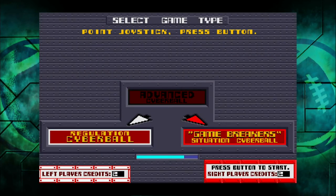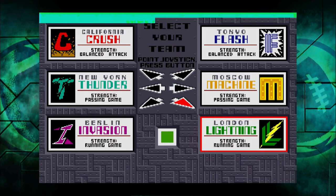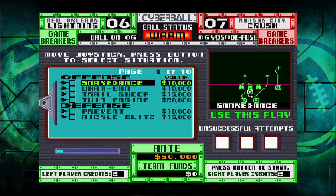In Game Breakers mode you pick one of six teams — I choose the team that has a strong running game because you're primarily running running plays. There are 10 pages of about six or eight plays each, and you have to complete several of them in order to advance to the next page.